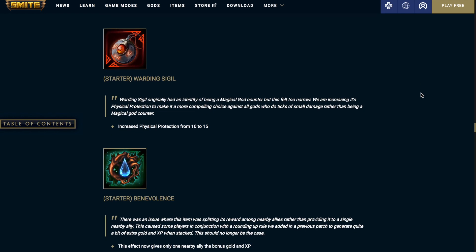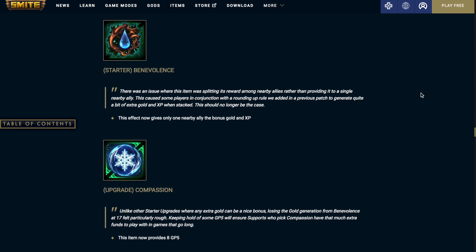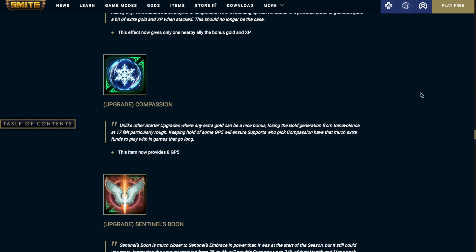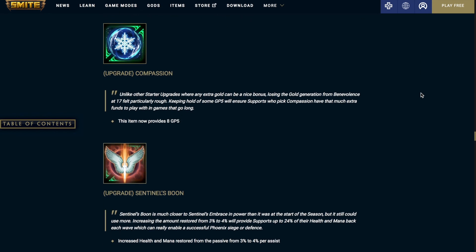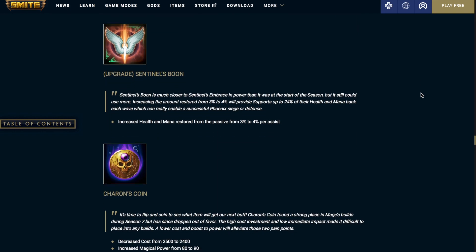Warding Sigil: increased physical protections from 10 to 15. Benevolence: this effect now only gives one nearby ally the bonus gold and XP. Compassion: this item now provides 8 gold per 5 seconds. Sentinel's Boon: increased health and mana restore from the passive from 3% to 4% per assist.